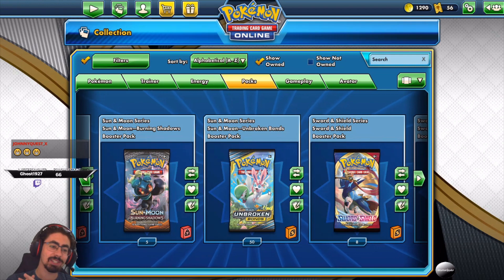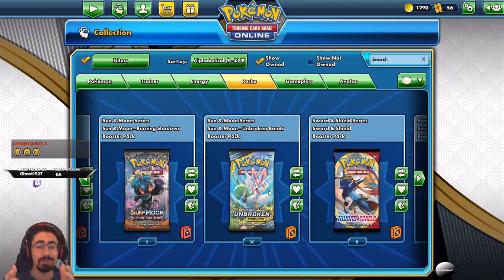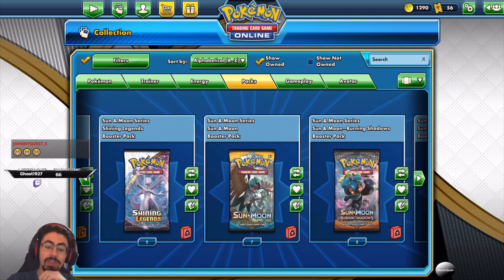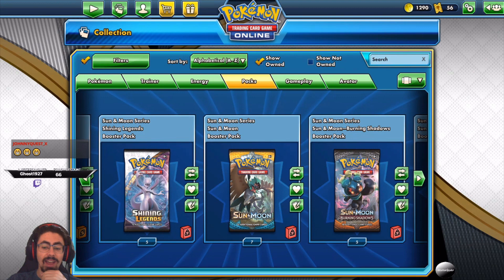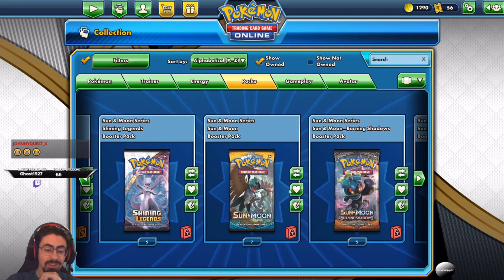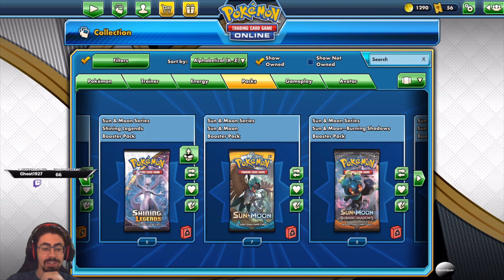And RikaTVG and Johnny Quest, welcome to the stream my friend — you're definitely in time to check these out. So I'm going to start up with the packs from Jamie Viggy, and then we're going to move on to the Unbroken Bonds and see what we can get. Without further ado, let's start this pack opening.